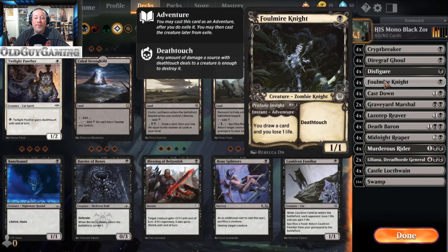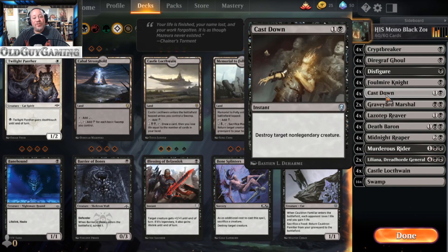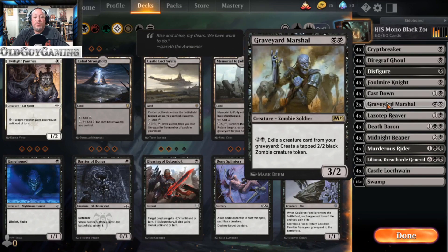Taborax Knight — really like this one. It has an adventure called Profane Insight that lets you draw a card and lose a life, and it leaves behind a 1/1 deathtouch Zombie Knight. Cast Down: destroy target non-legendary creature. There aren't a ton of legendaries, and we do have an answer for those later. For most run-of-the-mill non-legendary creatures, Cast Down is fantastic instant speed removal. Graveyard Marshal: since we're not doing a lot of graveyard play, exiling a creature card from your graveyard to create a 2/2 Zombie doesn't hurt you much, though it does cost three. That's why there are only two of them in the deck.